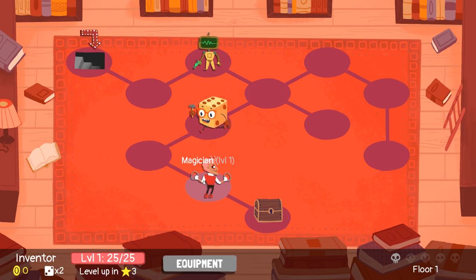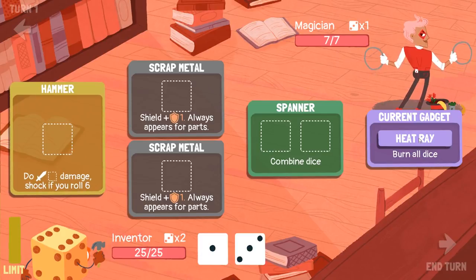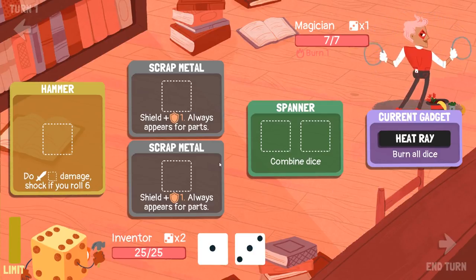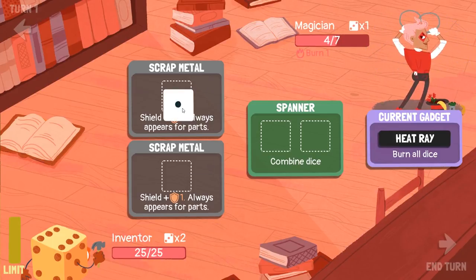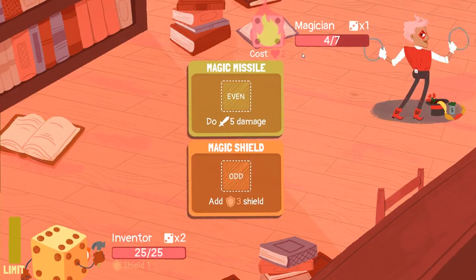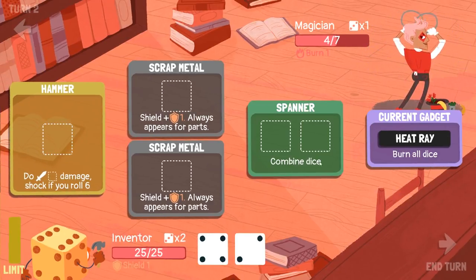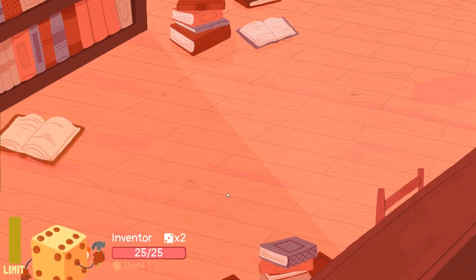This guy plays a little bit differently to the other characters. It's fight mode — we've got the sexy magician. Current gadget: the heat ray. So we kind of turn our stuff into other weird stuff. We'll burn his dice — that seems good. We'll throw a thing at him and get a shield. Shields block damage and damage does damage. He didn't even want to use his burnt dice. The heat ray is amazing — very much into that. We can just kill him with our hammer. It's hammer time.